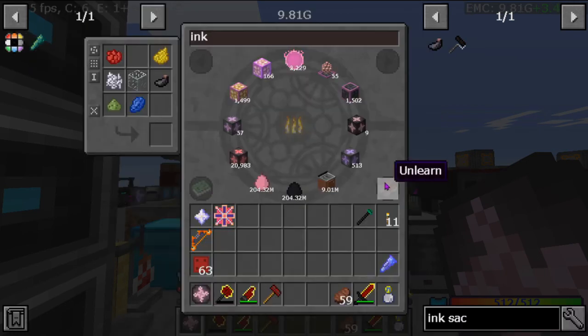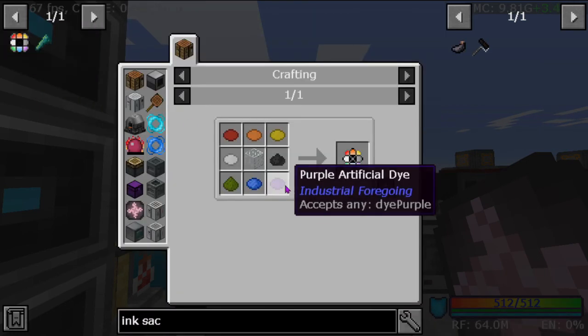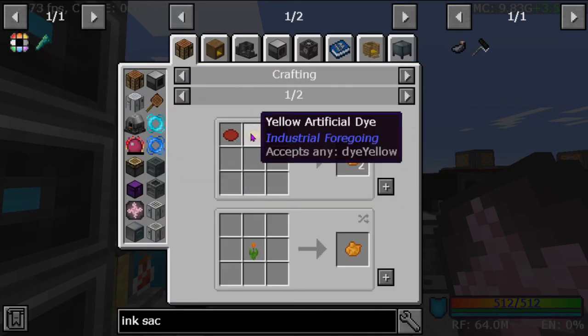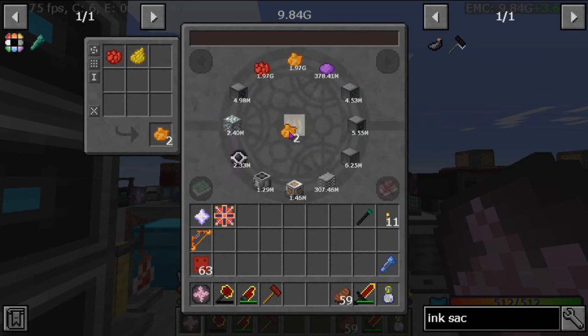So now we can teach our enchanting table and now we can make the prism — yes! Purple is easy, and so is orange — prism, get.